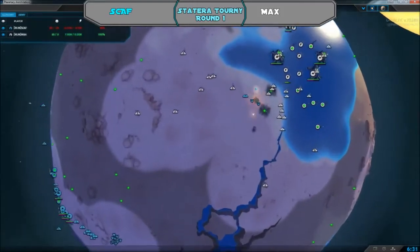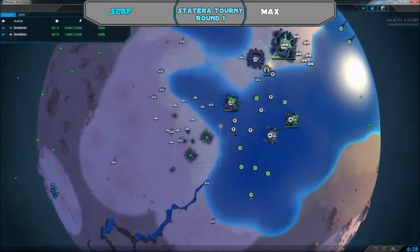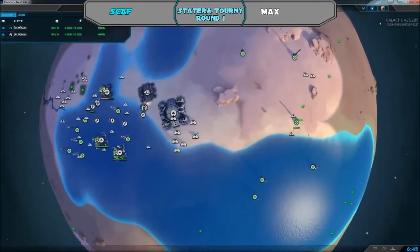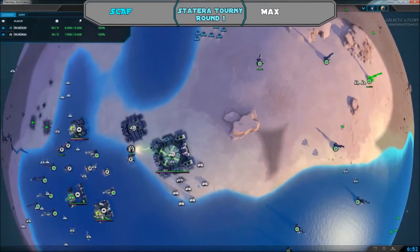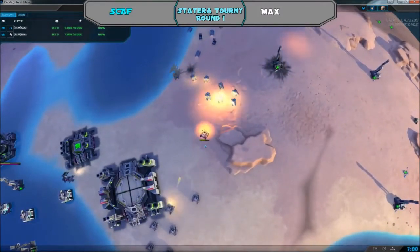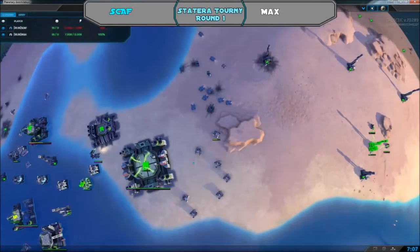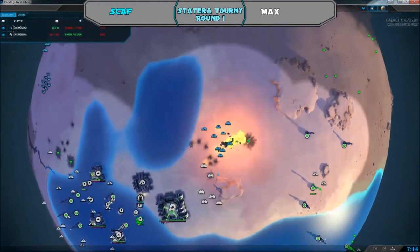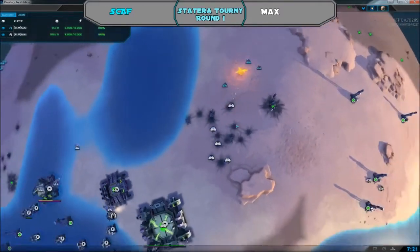They're going to have to do some fancy maneuvering to get away. The bombers are single-hit, but Scaph is able to take down two metal extractors. He also has units coming around the other side of Max's base. Max runs those levelers right into the striders and they're taking lots of hits — their range and damage are the key to their power, but he's already lost several units.